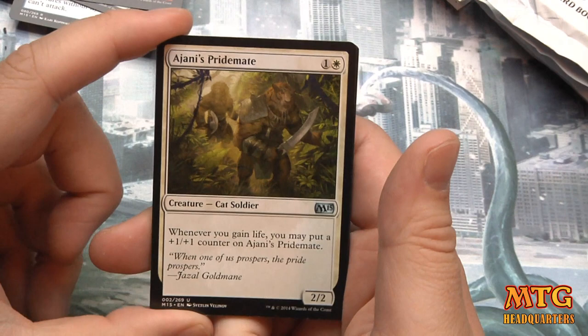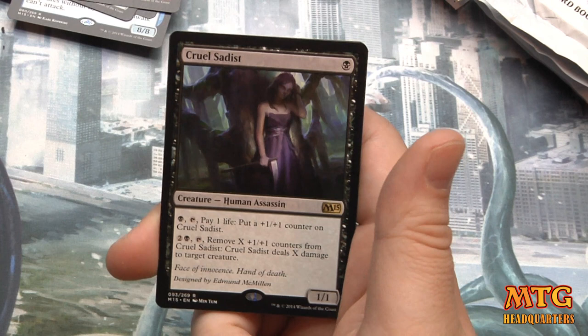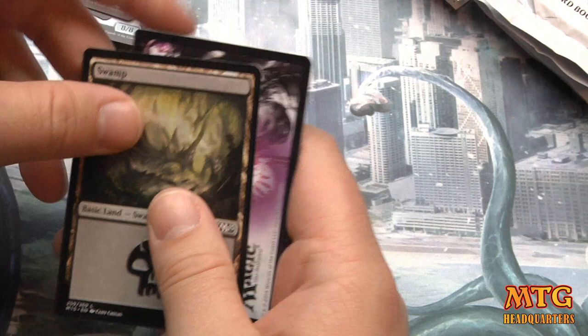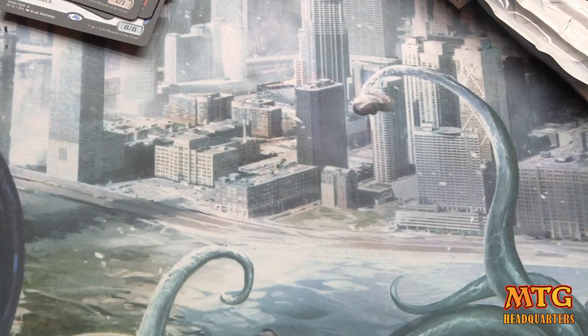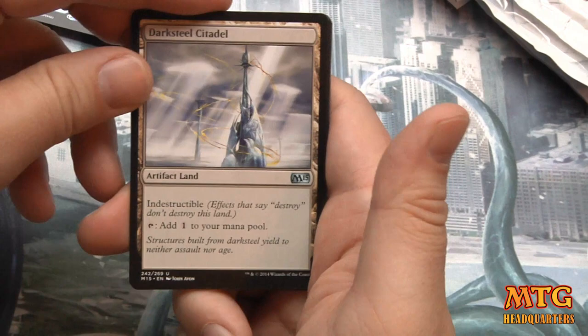Giant Piety Mate — totally fine, first-pickable in my opinion. Warden of the Beyond, Quickling, and Cruel Sadist — pay one for a 1/1, pay one to tap and pay one life to put a +1/+1 counter on it, then pay two black and tap it, remove X counters and deal that much damage to target creature. It's just not that good — you're basically paying five life and five turns to kill a five-power creature.